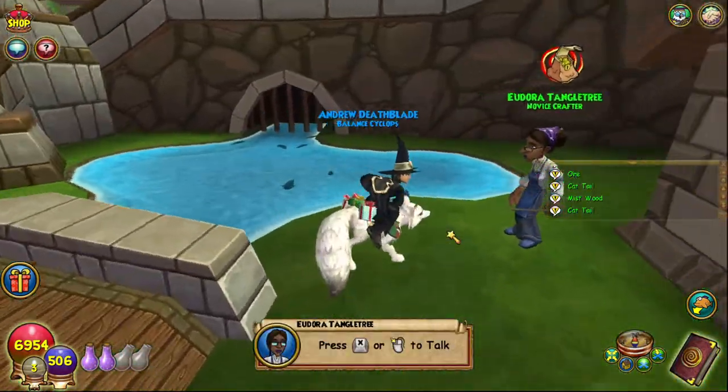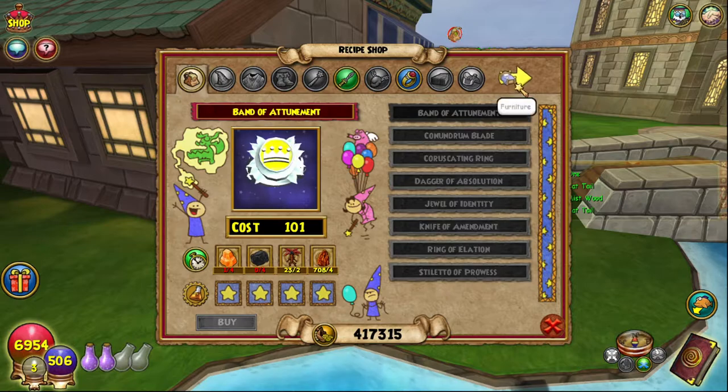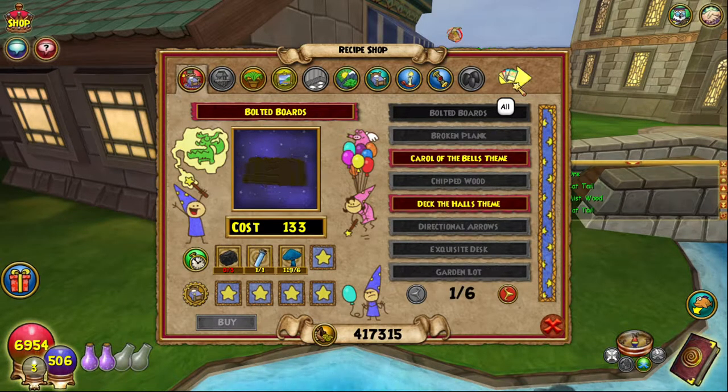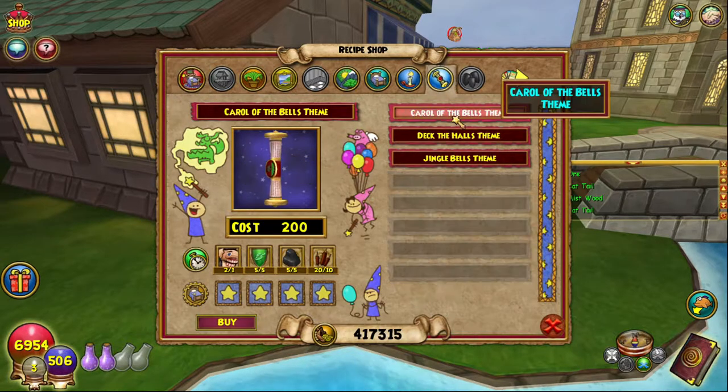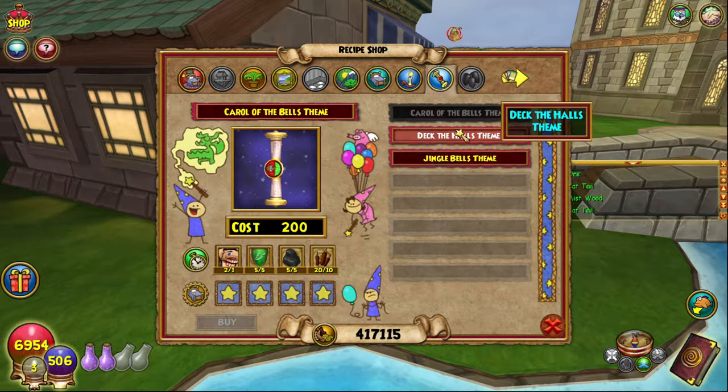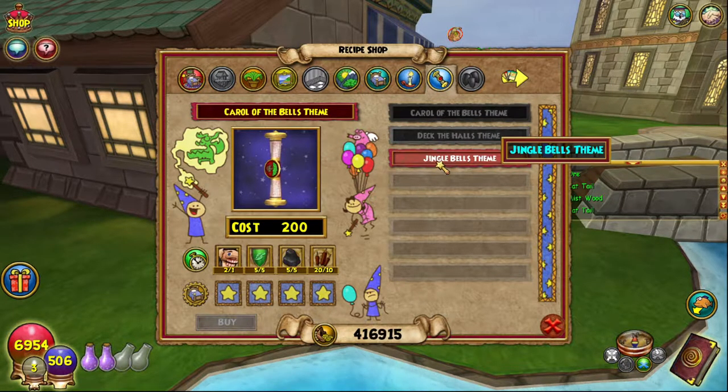We are back where we all started, at Dora. We are finishing off all of the things that she can possibly give us with the final music scrolls. We're crafting all three of them today, so extra long episode. We've got Carol of the Bells, Deck the Halls, and Jingle Bells.